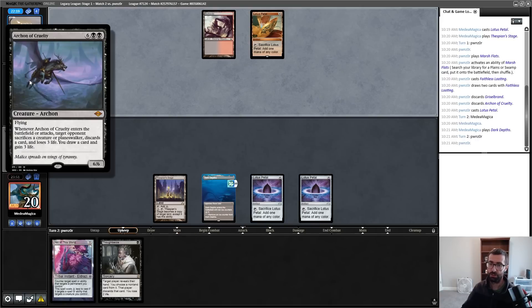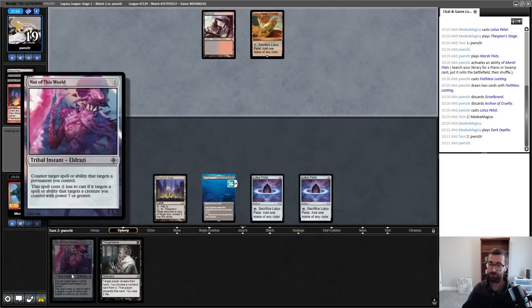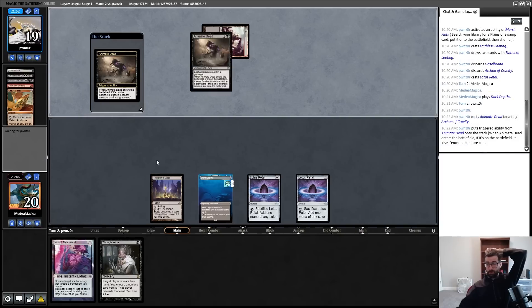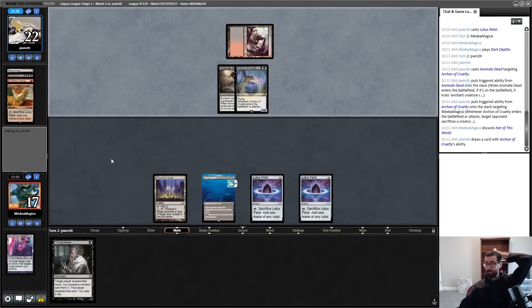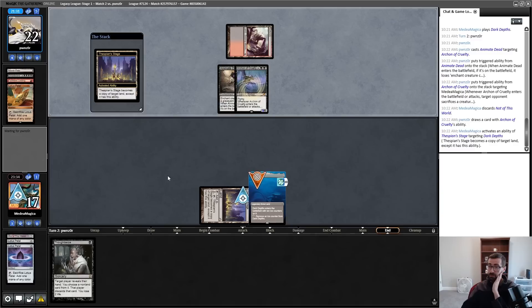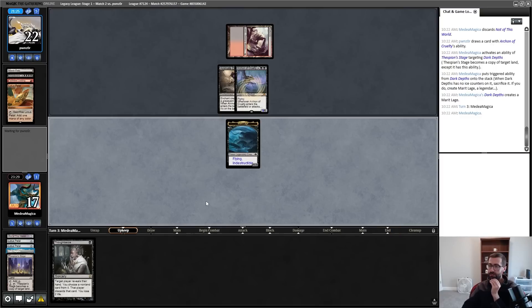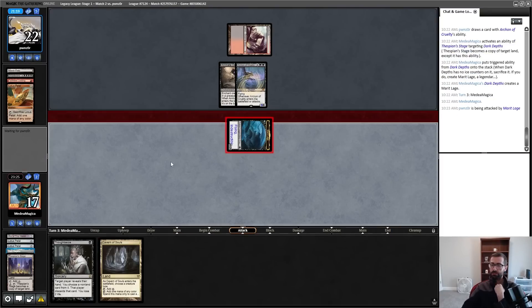Archon's ability targets my opponent, does not target my creature. The hope is that if they can produce a creature, they can only produce one, so I can still get a Marit Lage attack in. If they can do Archon plus something else, I can't really win. Go ahead and discard a card. This doesn't look like it's going to end well for me long-term. Winning game one is super important here. Oh, this puts my opponent to 22 as well — I'm just dead. They don't even have to block. Even if they were hypothetically at 20, they just block and bring it back.